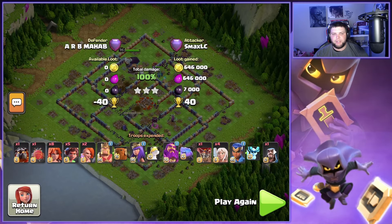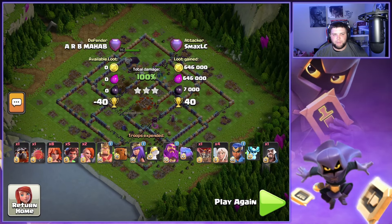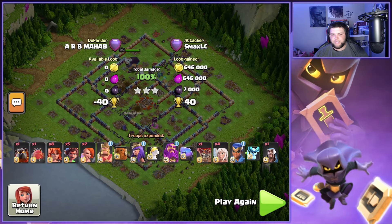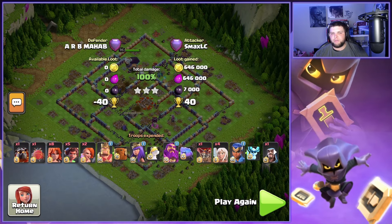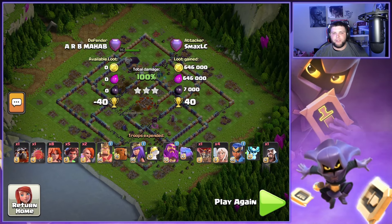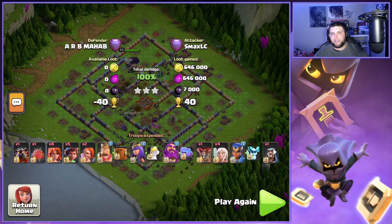Maybe that's why he uses the super valkyries — the super valkyries drop two little rage spells for the main army and that allows him to push through a little bit quicker. The healing tome just gets so much value — that's the main thing. It's almost impossible not to use that, especially with the valkyries. The healing tome keeps the valkyries alive so much longer, and with them being alive underneath the eternal tome, healing tome, and possibly rage from the super valkyrie, they're going to destroy buildings and defenses very quickly.